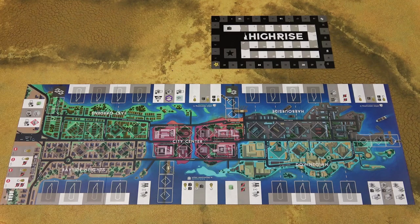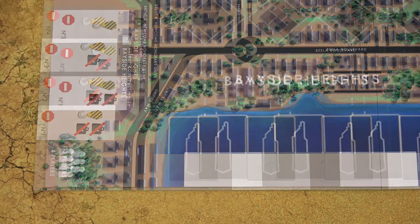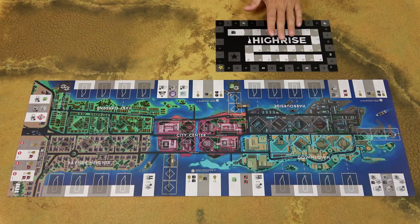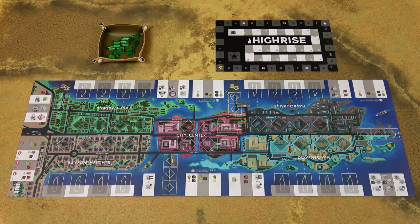To set up the game, place the game board in the middle of the table. For a four-player game, use the game board with this side up, and for the one to three-player games, use this side of the game board. Then place this victory point and corruption board next to the game board. Place all these floor tiles into the bag, and create the general supply of this ultra-plastic material, which never goes into the bag.